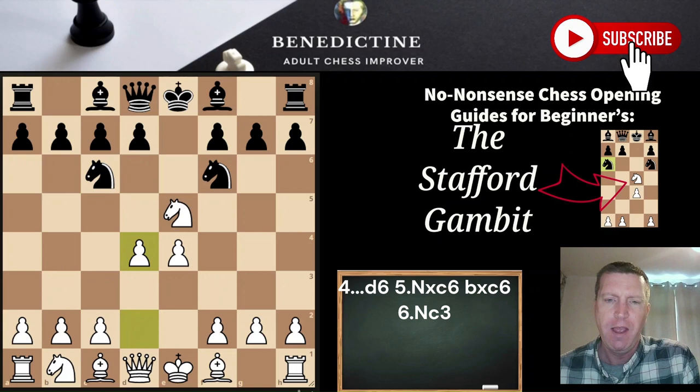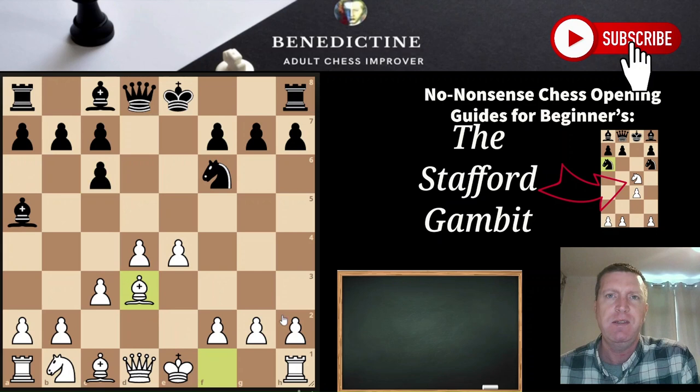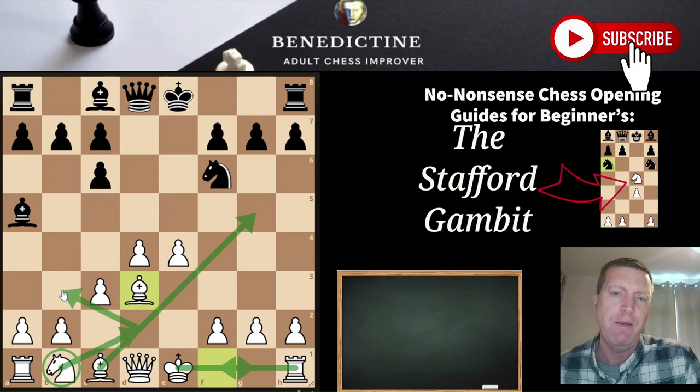Before I mention the queen e7 line, a lot of beginners do like to check, so I'd better throw this one in. If there's a check, we just play c3, push it back, take the knight again — similar idea — and then just develop pieces. Similar sort of setup: castle, get your pieces out, maybe bishop first in this instance. And then the game goes on in that position. Another absolutely fine game for white.